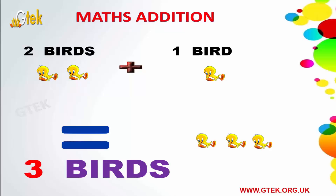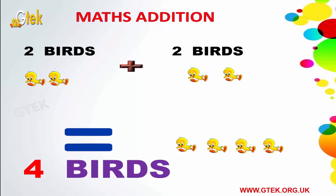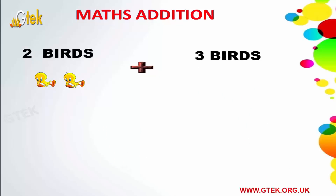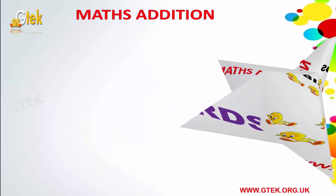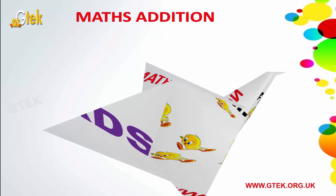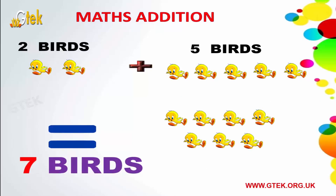2 birds plus 1 bird equals 3 birds. 2 birds plus 2 birds equals 4 birds. 2 birds plus 3 birds equals 5 birds. 2 birds plus 4 birds equals 6 birds. 2 birds plus 5 birds equals 7 birds.